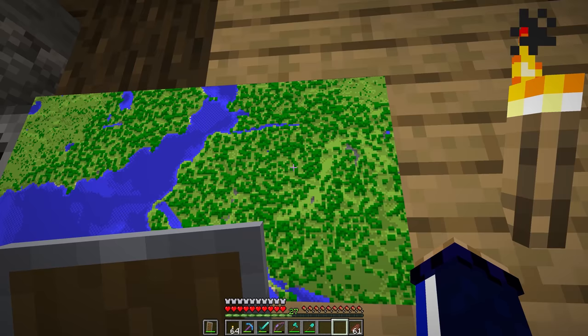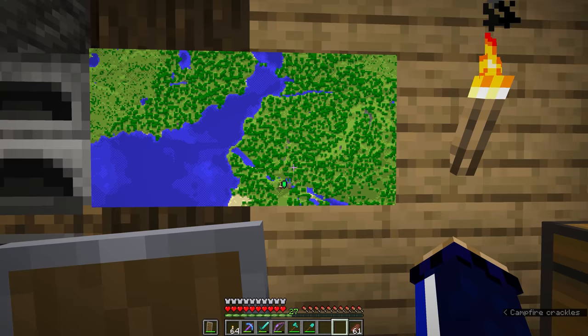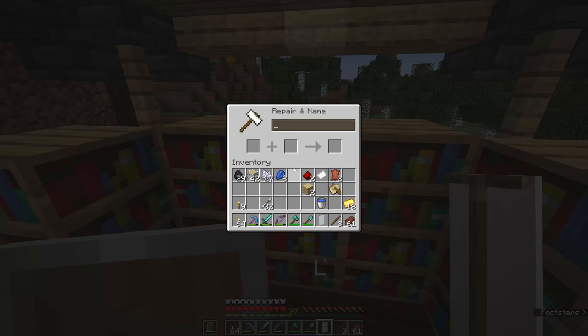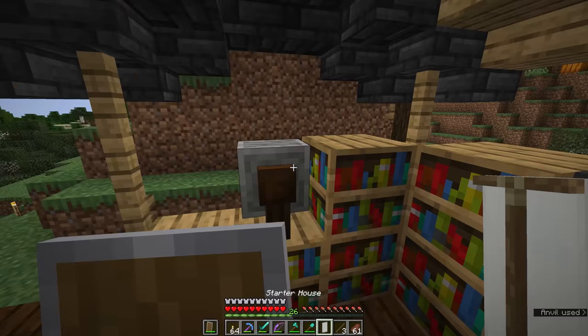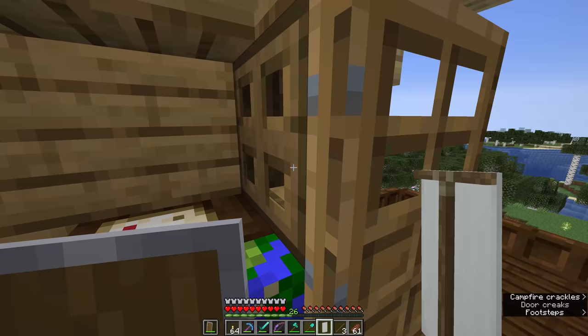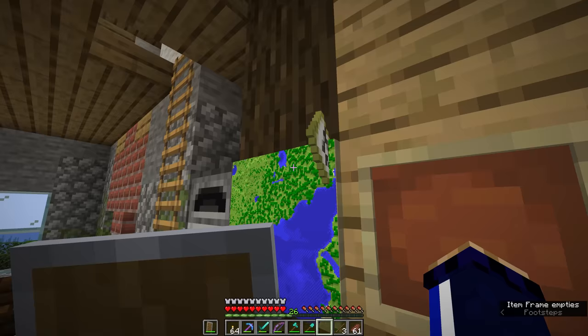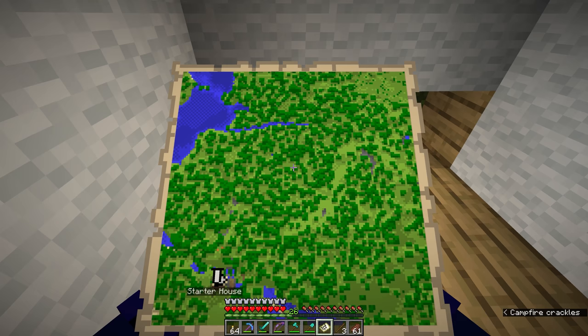You can take a copy of a map by copying it in the cartography table. If you build another location and attach one of these maps to an item frame there, that marker also shows up on the map. We can also craft a banner using six wool and one stick, rename it in the anvil — let's call this 'Starter House' — and right-clicking that banner with the map in hand will place a named banner marker on the map showing where our starter house is.